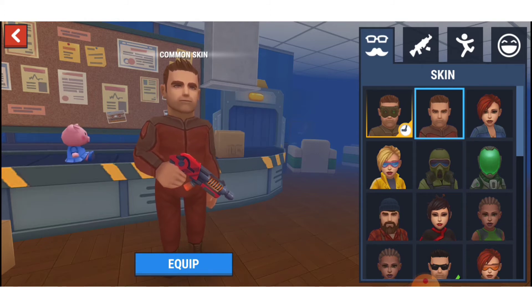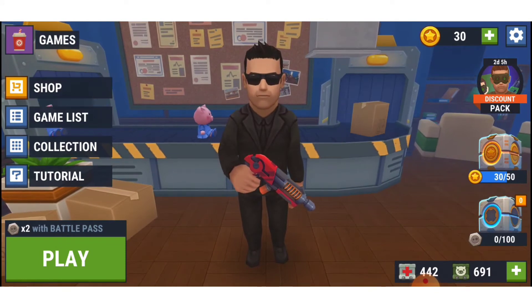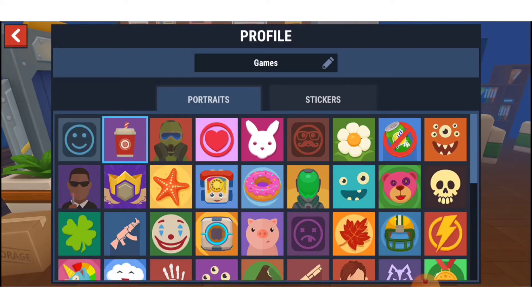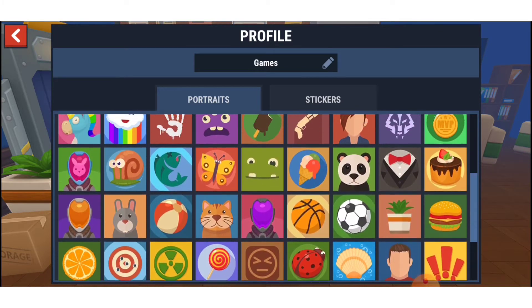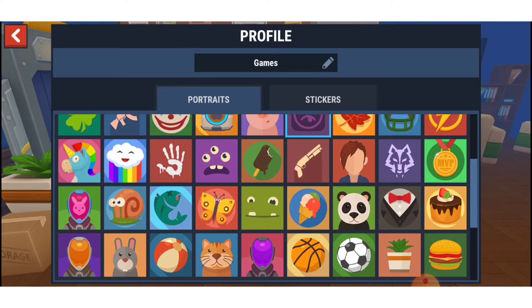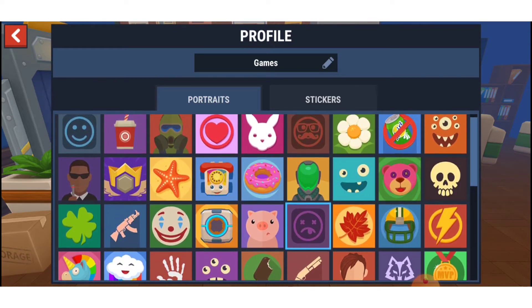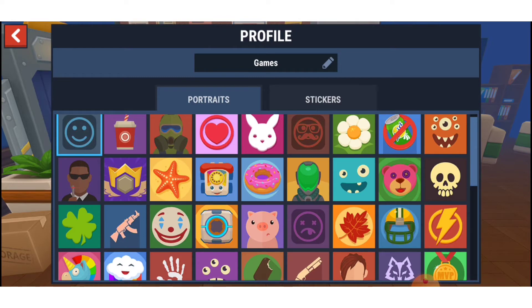We're on to number 2. Let's look at a portrait. This portrait, you have to pay money to get the Battle Pass, which eventually unlocks this portrait. So why would you want to pay money when this one is just as cool as this one? I don't know.